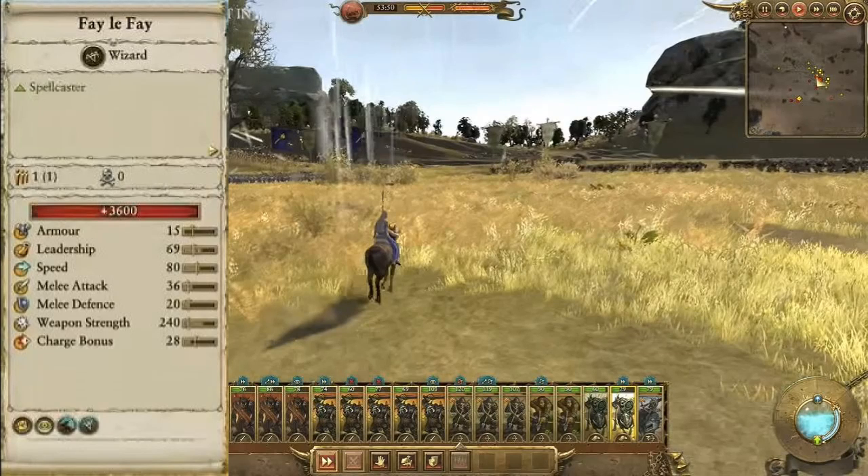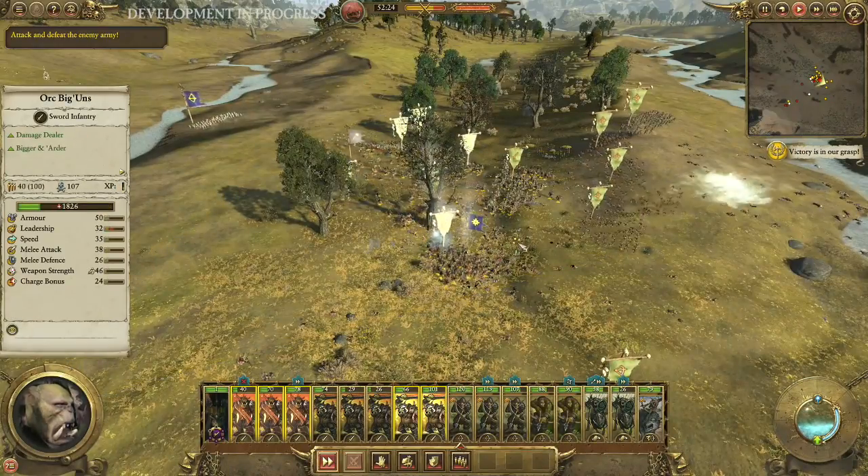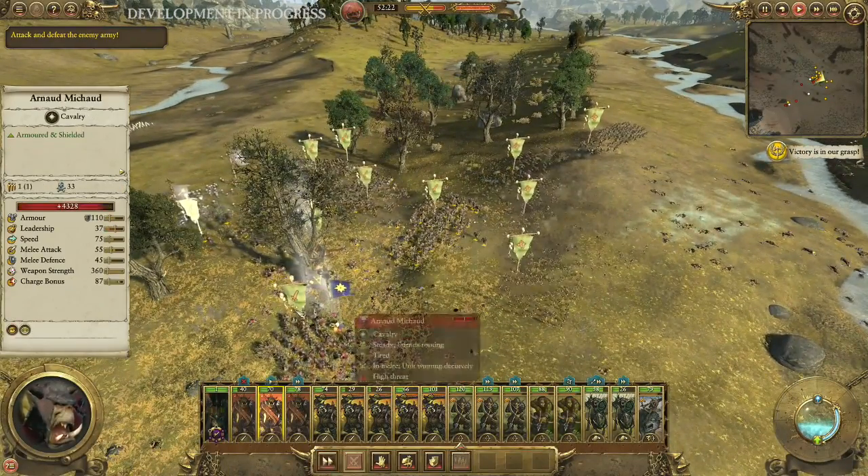Next we get to see some of the heroes. Here is Fela'fae, who is a wizard and spellcaster. We see her riding into combat on her horse — I assume you can get other mounts for her as well. I think some Bretonnian cavalry heroes can even get a Pegasus, which would be sweet. She has a lot of health, not very good armor, pretty good speed, and sky-high weapon strength, as you'd expect from these heroes. But mostly she's going to be a spellcaster.